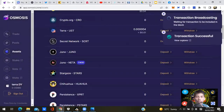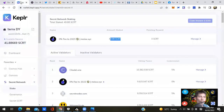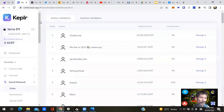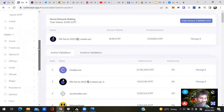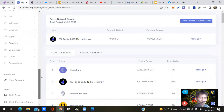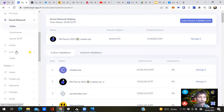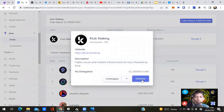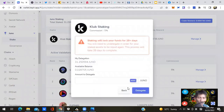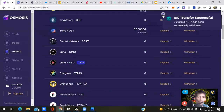Go to your Keplr wallet browser extension, refresh the browser, and find NETA. NETA might be a sub-blockchain within JUNO, so you may need to stake it through JUNO. I haven't done this one before so I'll figure that out later — but that's the general process for NETA.